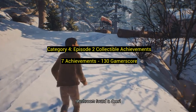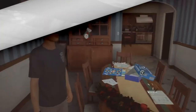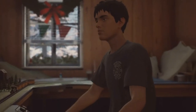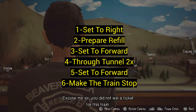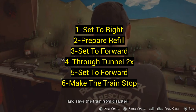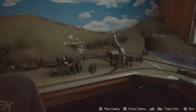Category 4: episode two collectible achievements — seven achievements for 130 gamerscore. The first one is in the cabin: find a toy, that's all you need. Number two is at the grandparents' house — you need to use the train set. You'll get a train set sign, but trying to use it earlier won't work; you have to go back at a certain point. Once you get there, set it to the right to tell the train where to go, prepare the refill, then set to forward. Go through the little tunnel two times — the second time it picks up the collectible. Then set to forward again and make the train stop. I'll show you that quickly in the video.